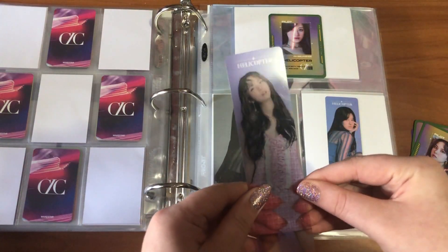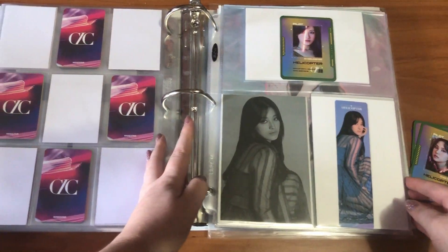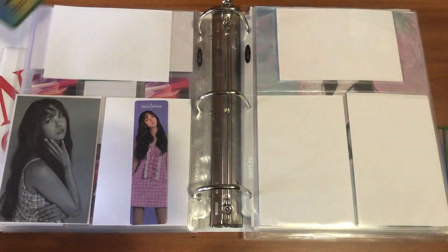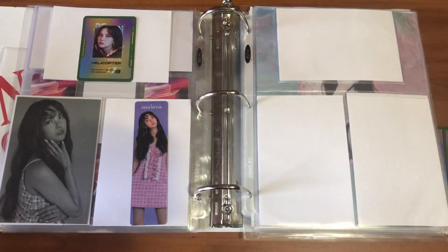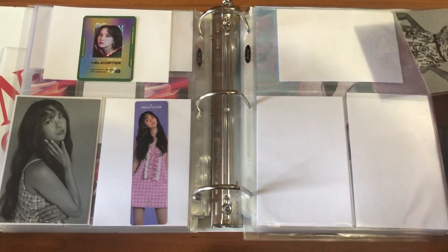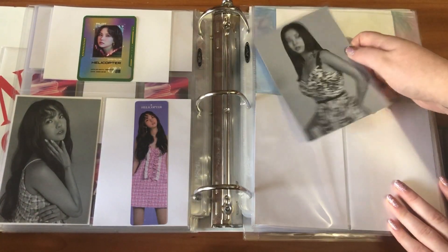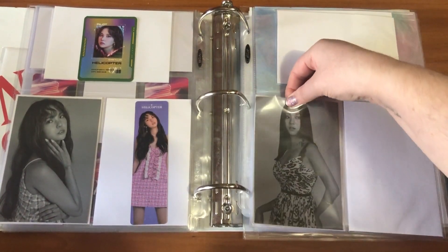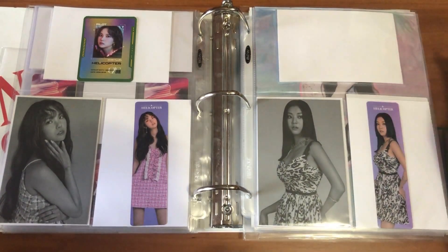I know the pilot cards fit in eight-pocket sleeves, but I figured this would be better for storing since there are seven members. I may switch this up in the future depending on how I feel. Next is Yujin — here's her sticker and then her bookmark, which is really pretty. Then I'll turn it over to put in the pilot card. I've had this set up and ready to go for the longest time and I'm just so excited to finally put everything away.